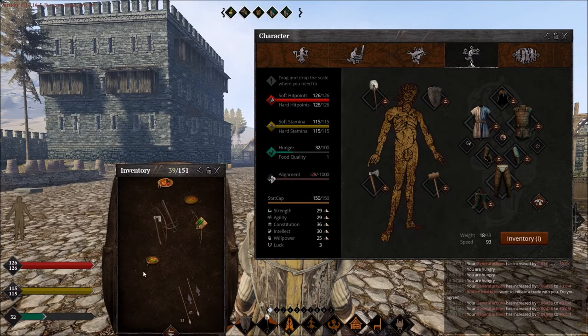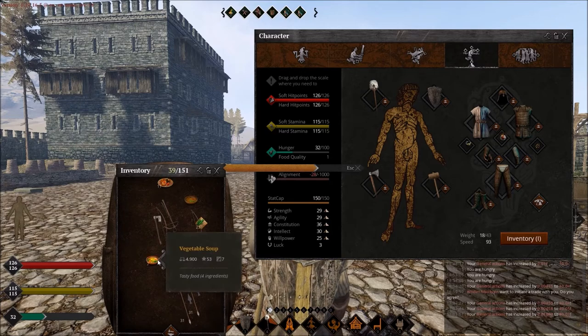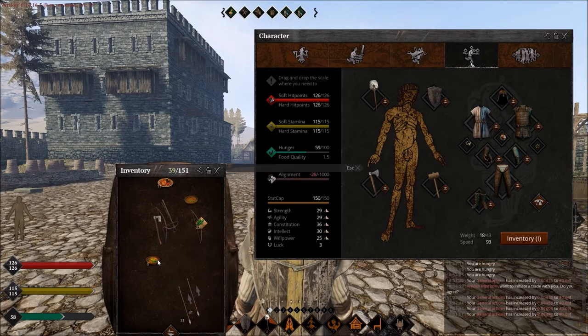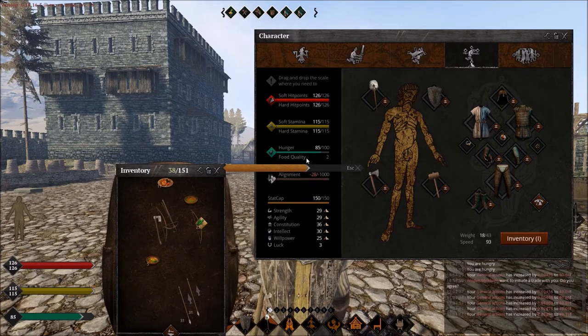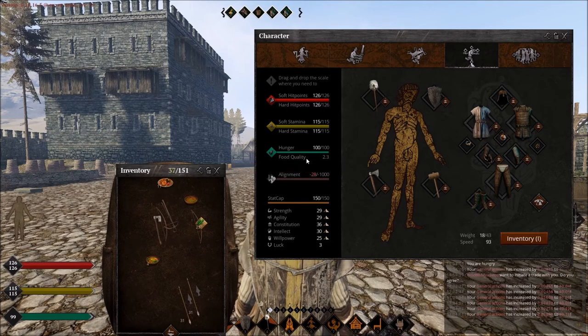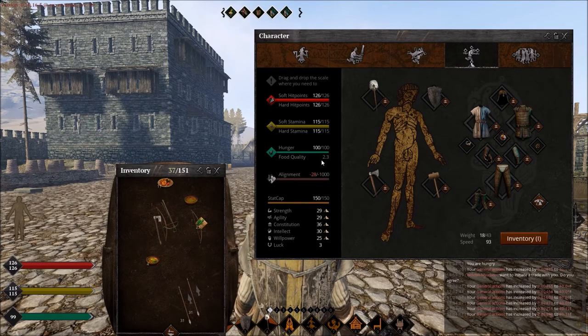As you can see, my food quality went from 0.5 to 1. I'm just gonna eat until my hunger bar is full — it's already at 2, and right now it is 2.3. If I had some five ingredient food with higher quality, this food quality would be even higher.